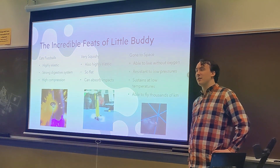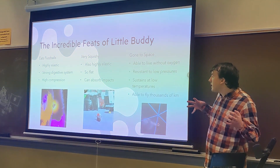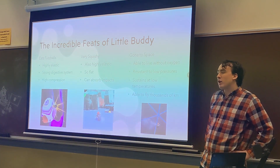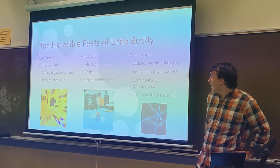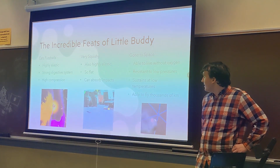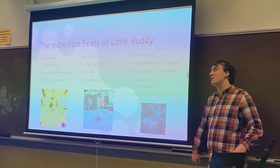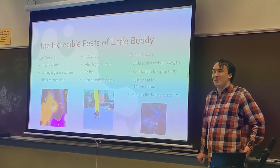Let's talk about some of the incredible feats that LittleBuddy can perform. He eats fuzzballs, which requires a lot of stretching — his body gains so much volume there. He has a strong digestive system, considering how fast he eviscerates a fuzzball, and he can do a lot of internal compression on these fuzzballs. He's also very squishy, highly elastic, so flat sometimes, and can absorb impact. This is why you can never really hurt him — even if you try, but still don't try to hurt him.